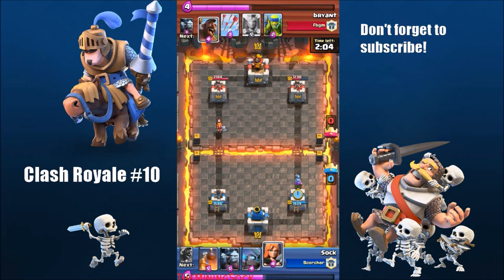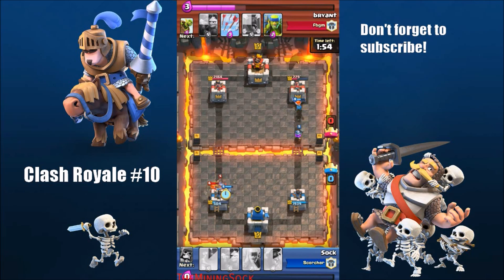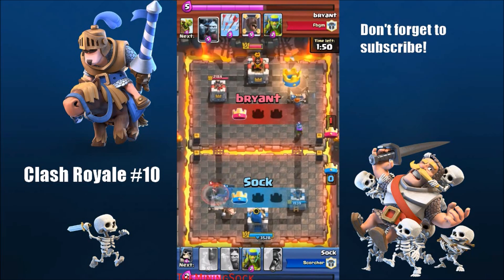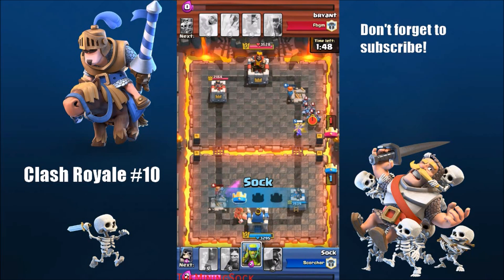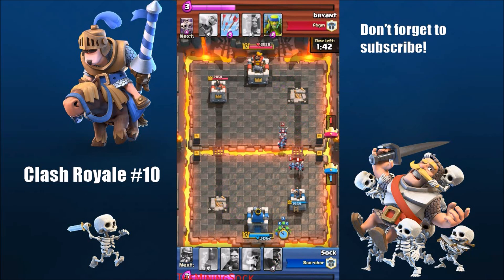We are kind of winning — we have more damage onto his tower. He places a level 6 valkyrie, which is insane, and right now I can't do anything about it so I'm going to let him get that tower and take his tower instead. It's a tower trade-off. He gets that tower, I get his tower. That level 6 valkyrie survived and killed my mini Pekka — that's how OP a level 6 valkyrie is.